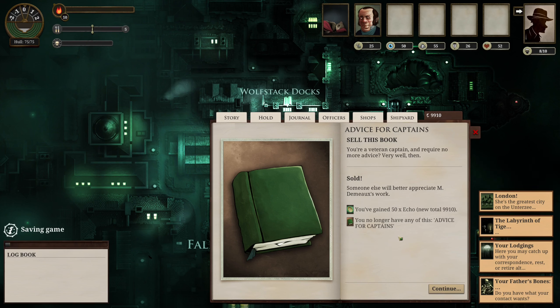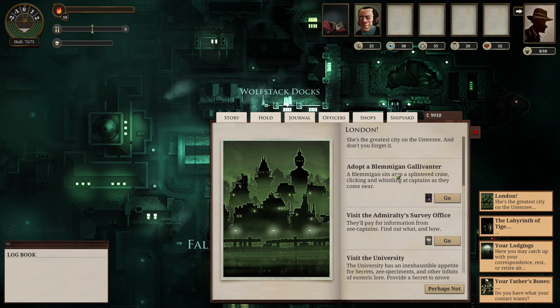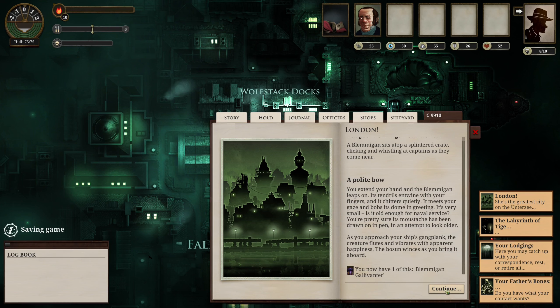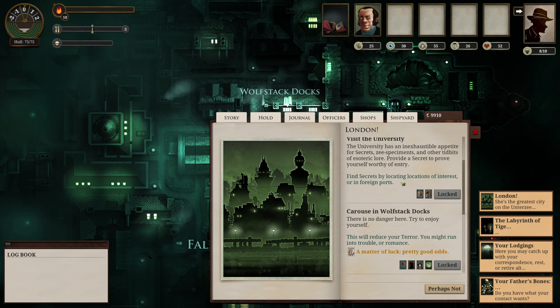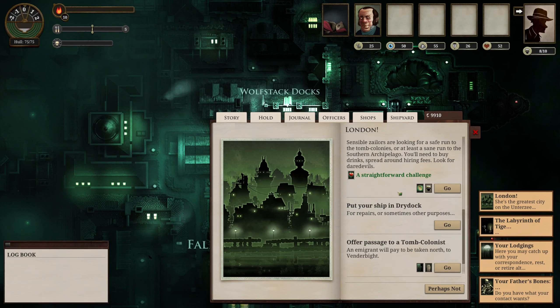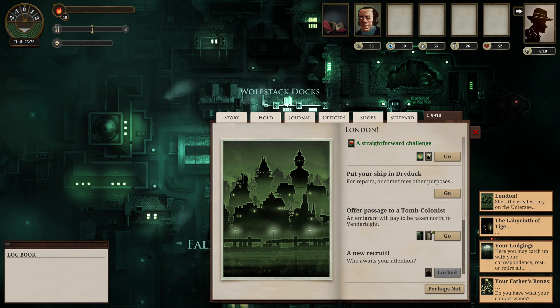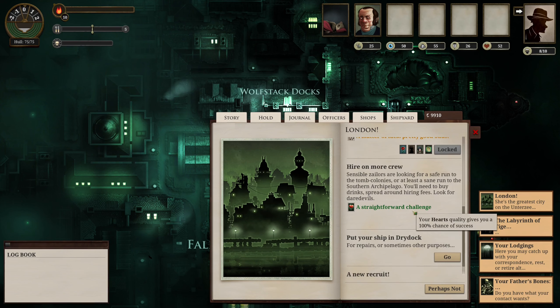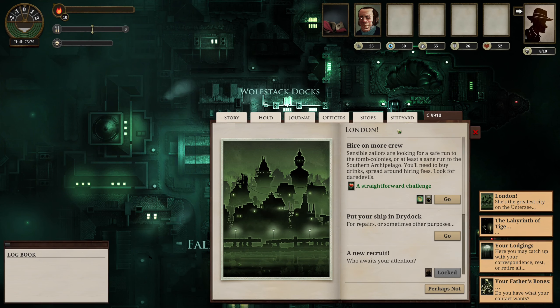A passenger: agree to carry the anxious university student to Hunter's Keep. He has no money so other captains have no interest, but he's a passionate youth and promises his studies on lorne flukes will be rewarding. Sure, why not. 'A lorne fluke, a full dead lorne fluke washed ashore - I'm doing my thesis on them. Do you know they can digest human memory? I may never have a better chance to study one up close.' Advice for captains - I don't really need this, sell the book. Let's get the Gallivander - they're a pretty good mascot.